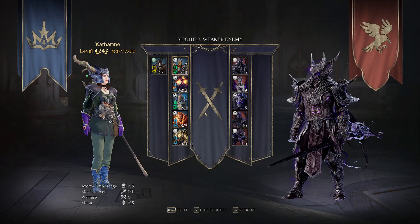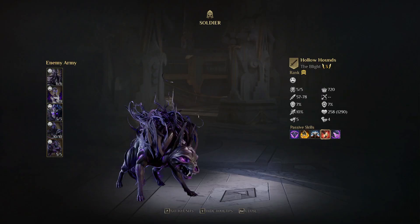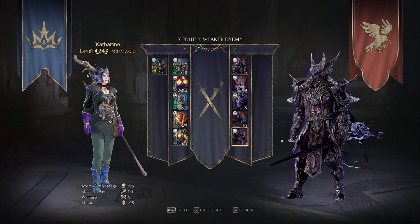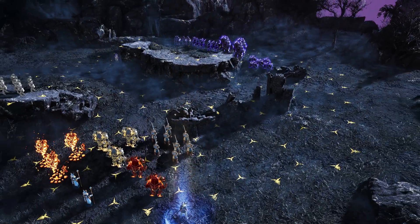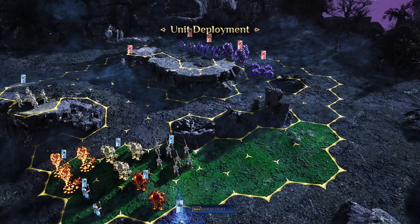This one has six initiative — we can. This one can take that one, that one can take that one. So we only have to worry about the dogs, of course. They inflict — they heal. Do they inflict fear as well? I don't know, we'll see.